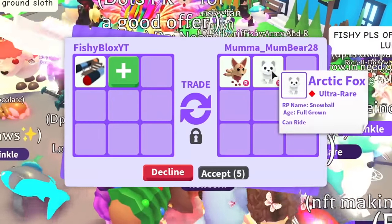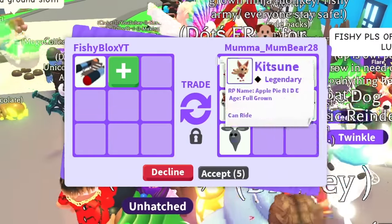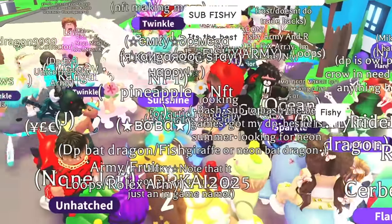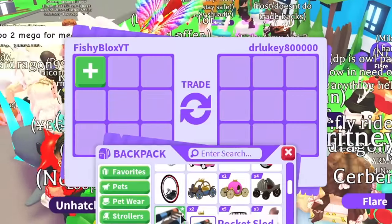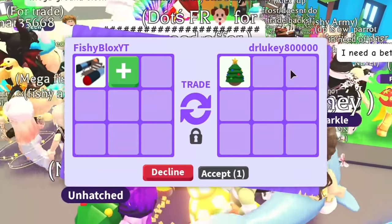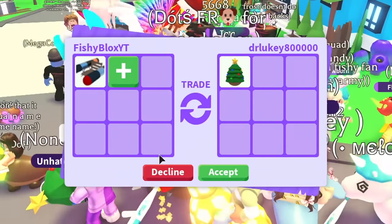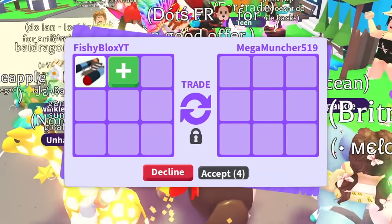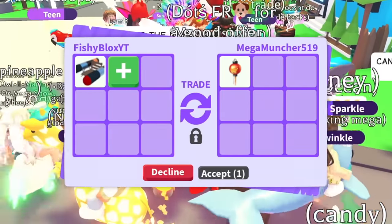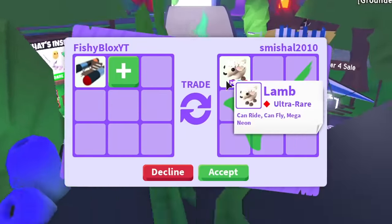Next offer has a kitsune and an arctic fox, but I've already gotten a lot of arctic foxes recently so I don't need more. I'd love an evil unicorn if someone offered it. Then someone puts a Christmas egg — I love Christmas eggs but I don't think that's enough alone for the rocket sled. Mega Muncher offers a Chinese lantern but still seems a little under, so I decline that one too.